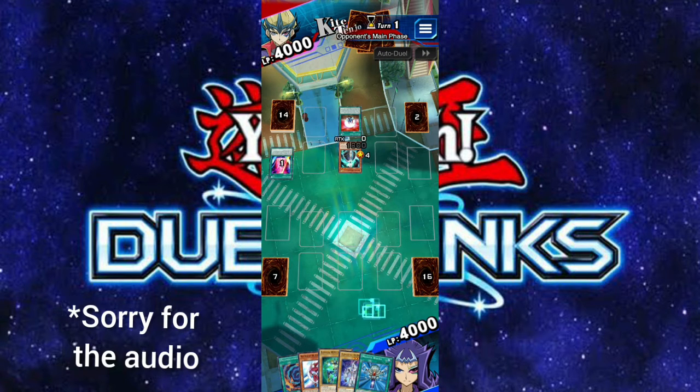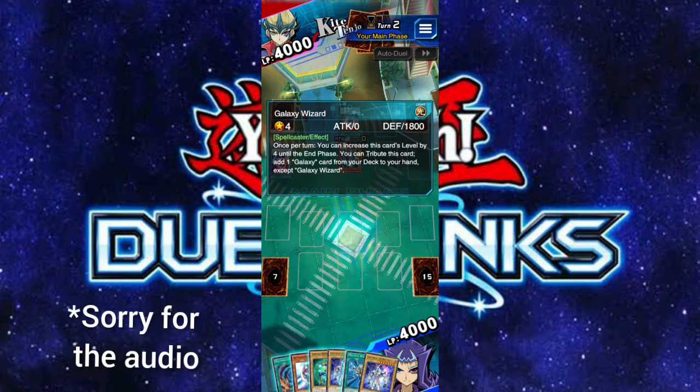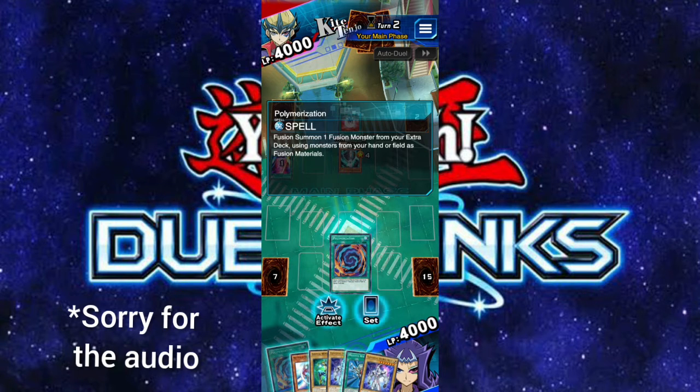Galaxy Wizard - let me quickly read through what this does. Once per turn, increase this card's level by four until the end phase, making it level eight, and tribute it to add a Galaxy card from deck to hand except Galaxy Wizard. Galaxy Zero: target one Photon or Galaxy monster in the graveyard, special summon it in attack position and equip it. It cannot attack or activate effects, but if it would be destroyed during the battle phase you can destroy Galaxy Zero instead. I think we'll be fine - we do have Polymerization which is a huge help.